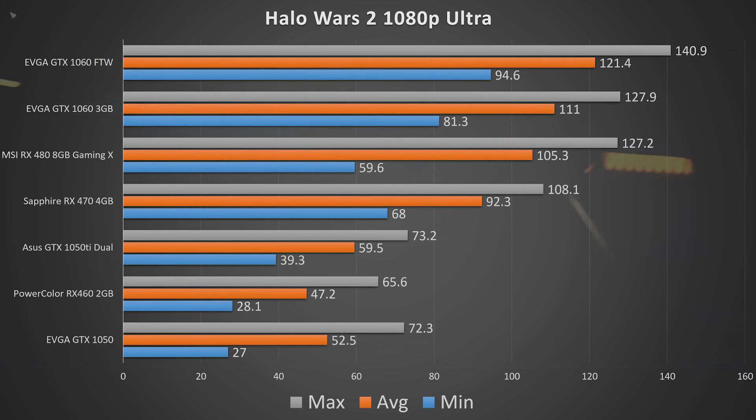What I found odd — and I retested a couple of times — is that the RX 480 8 gigabyte came in with quite a bit lower minimum fps than expected. There are variances and something may have happened with the explosions each run. I tried three times and got the same results, so we went with it. The minimum was landing right at 60 fps, which is suspect — possibly some sync issue. That said, it does stay above 60 fps on the minimum, with an average of 105.3 and a max of 127.2.